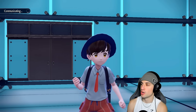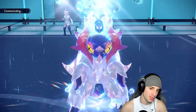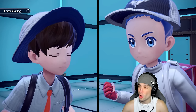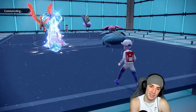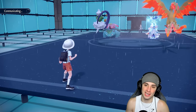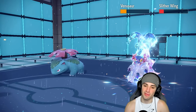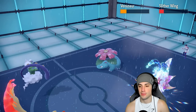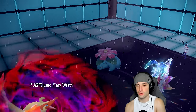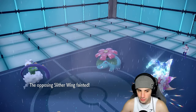Fiery Wrath with Choice Specs should do decent damage paired with Bleakwind Storm — we should pick up the KO on Slitherwig, and maybe on Venusaur too since Bleakwind Storm is super effective. Bleakwind Storm flies, Fiery Wrath comes in — I want to say bye to both of these guys. They're outspeeding me a little, but both my pokemon survive and we pick up the double KO.